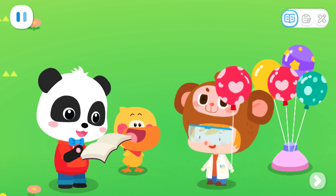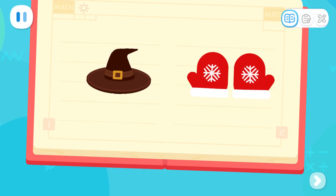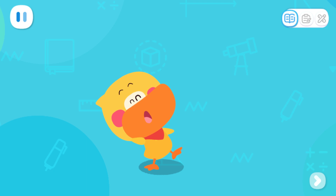I will tell you the answer. Look! There's a hat and gloves. Which one is a pair? Yes! Two gloves make a pair, which is what Dr. Monkey called even, while there's only one hat, so it's odd. Quack, quack! I've learned it!